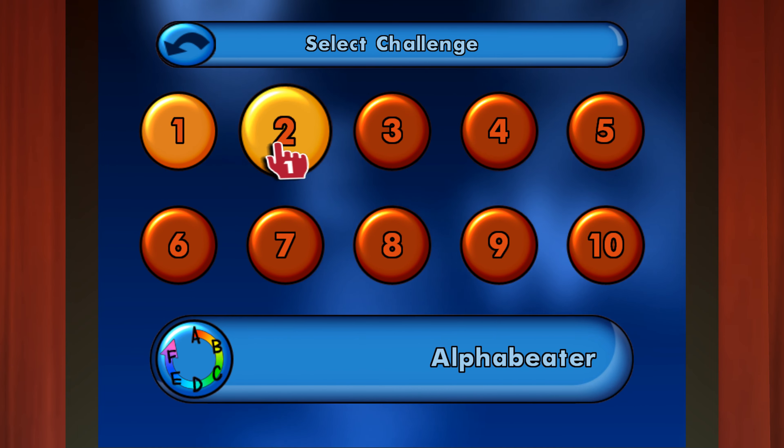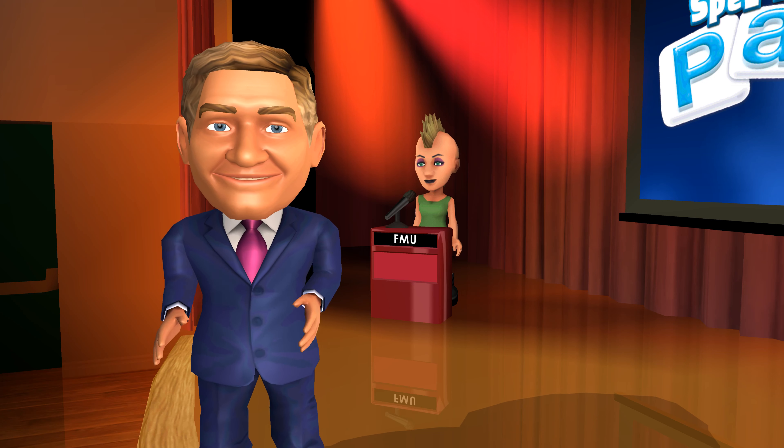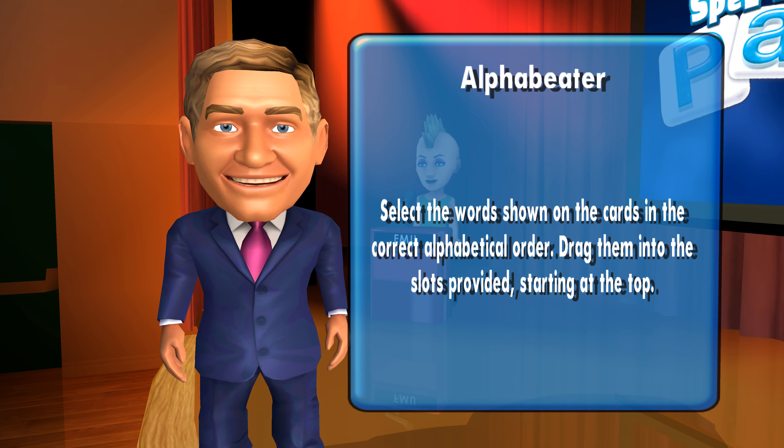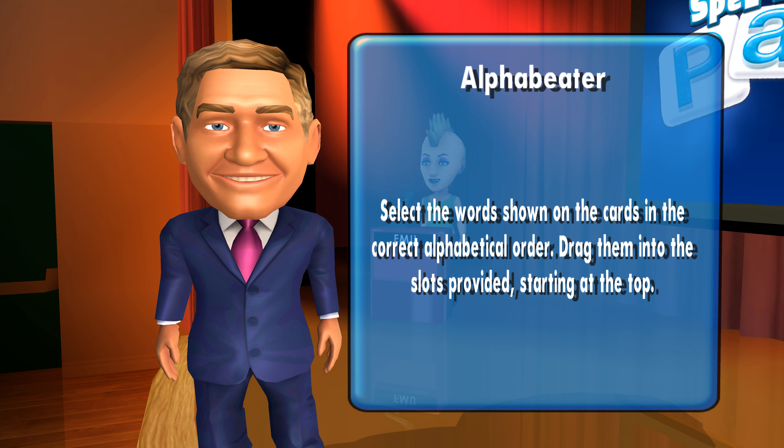You've opened up a new challenge. Let's get ready to play — it's Alphabeater! Select the words shown on the cards in the correct alphabetical order. Drag them into the slots provided, starting at the top.